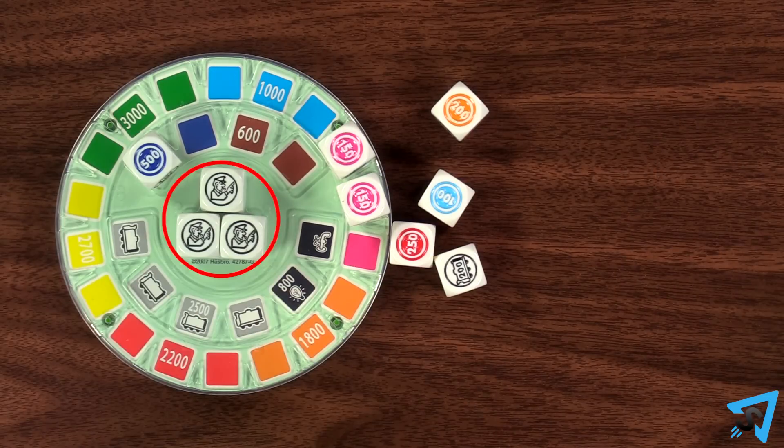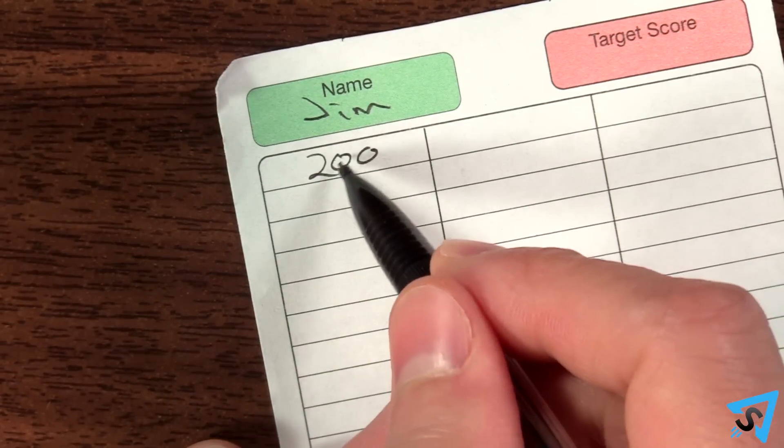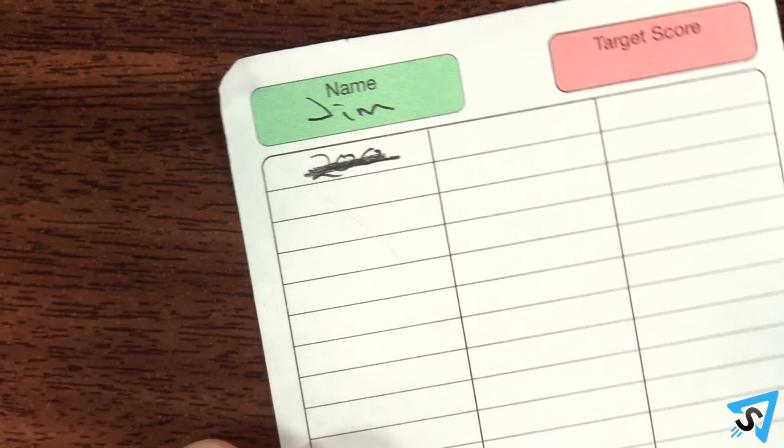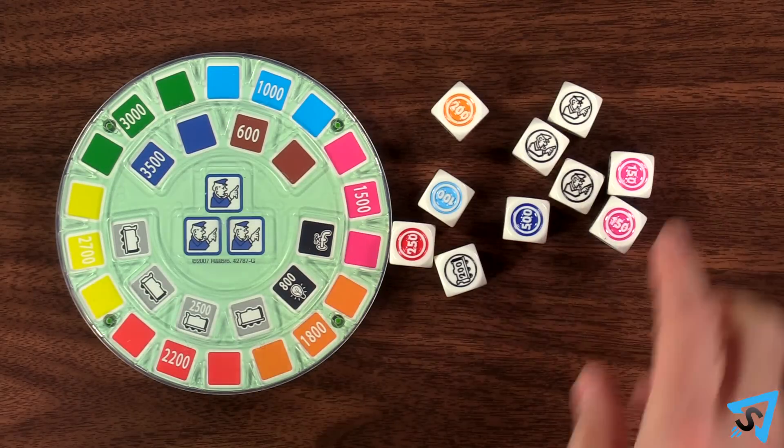However, once you roll 3 policemen, your turn ends immediately and you score 0 points for the round, removing any points you scored for Goes and hotels that turn as well. Remove all the dice from the board and the next player goes.